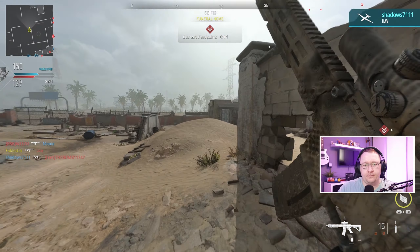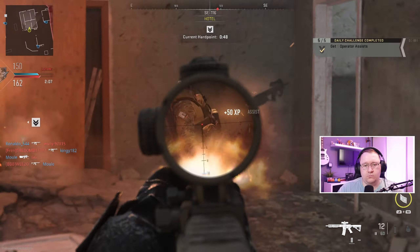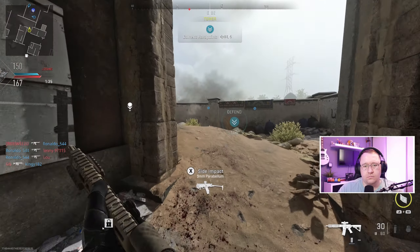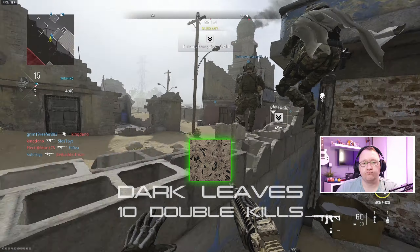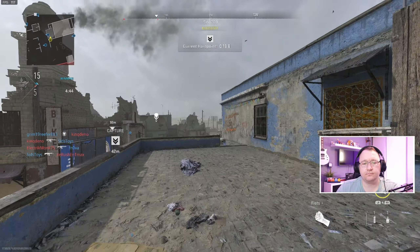Next up we have Desert Hybrid: 50 kills with the M4 Assault Rifle while aiming down sight. This is another one that's nice and easy, as the vast majority of the time you will be ADS with an Assault Rifle anyway. So once again, get out there, play the game, and these kills will come naturally.